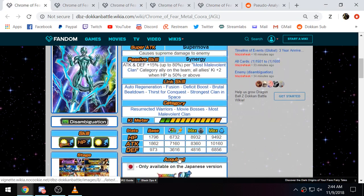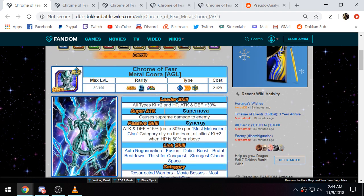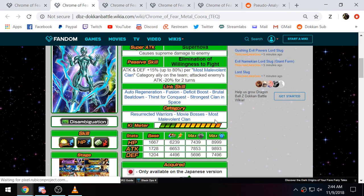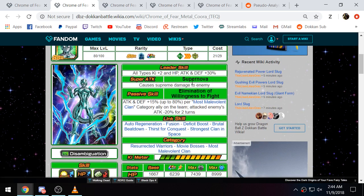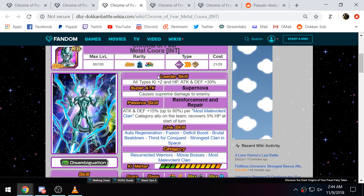They all have the exact same attack and defensive buff — 15% up to 80% per Most Malevolent Clan unit — and they all share the same 135% ki multiplier. The real difference between these units is the second part of their passive. The AGL one gives all allies 2-ki when HP is 50% or above — it's fine but not really needed. The TEQ one gives attacked enemies minus 20% attack for two turns. That's actually a bit better than it would have been a couple months ago, since Dokkan seems to be making fewer bosses who are immune to debuffs — so it still has value, especially for Super Battle Road.